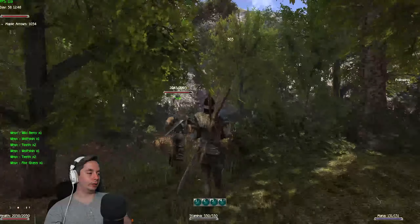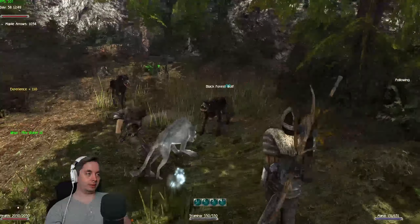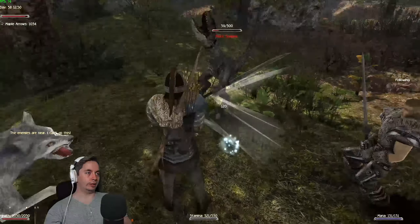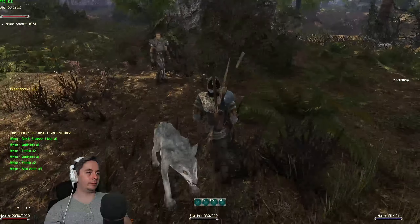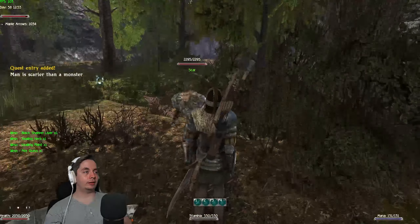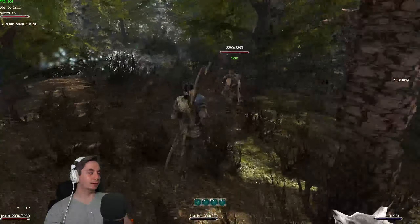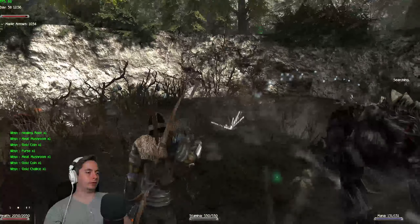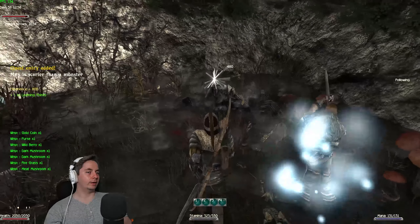If you're wondering about the armor, this is the Leader of Thieves armor — it's better than what I had before. The scouts don't give you any new armor until chapter 3 or 4, so you make do. The shadow beast is right here — easily killable, it doesn't even have that much health.